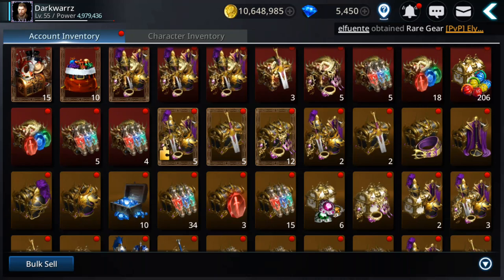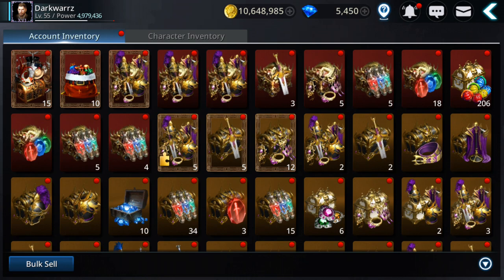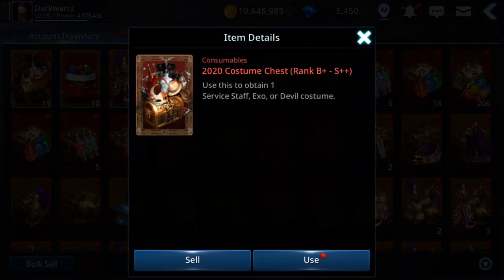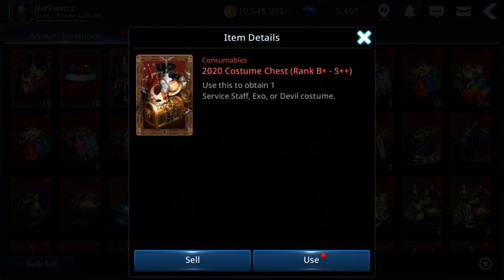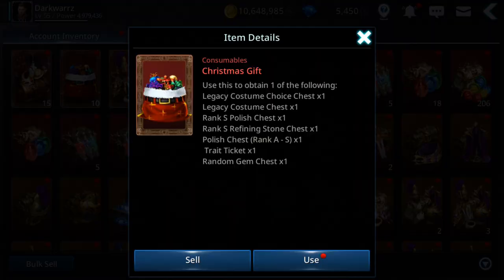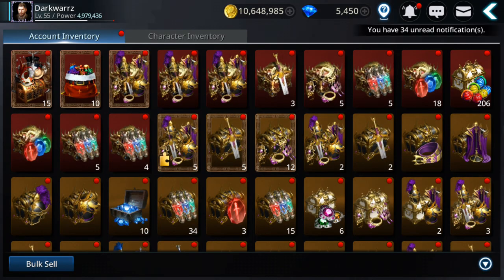Hey guys, welcome back to Darkness Rises. Today I'm gonna open more reward chests. I have the random gem chest, I have 15, 220 custom chest, 2020 and Christmas gifts. This is on the newer account, the one that I created like 2-3 weeks ago, and I'm gonna try to power up this account and do some S plus fusions.